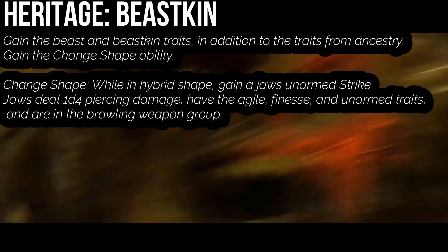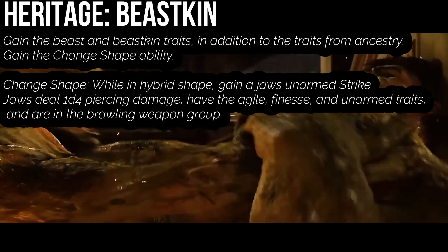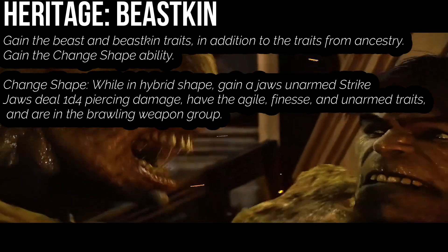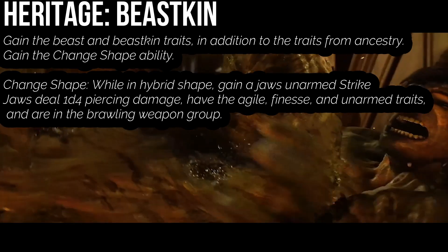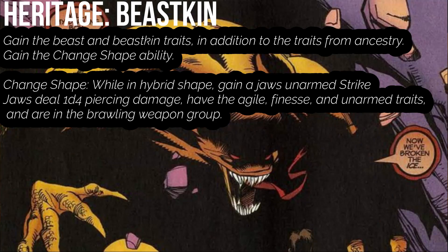As a Beastkin, you get the Beast and Beastkin traits, as well as the Change Shape action, giving us that transformation. Our jaws can deal 1d4 piercing damage; they're Agile, Finesse, and unarmed attacks in the Brawling weapon group. In your humanoid shape you retain the appearance of your original ancestry, so you lose your green and your big hair when you're just Banner.